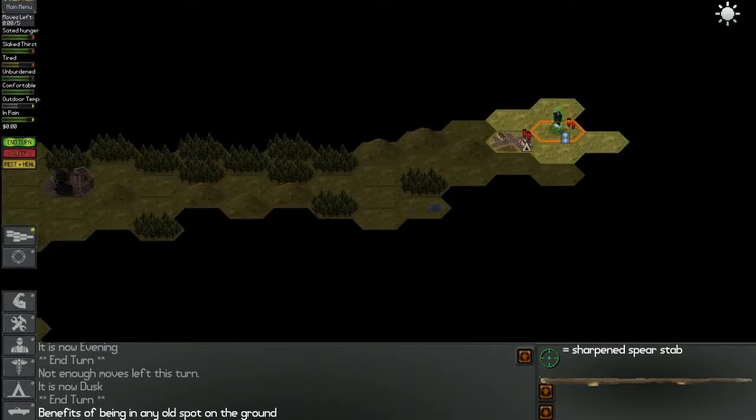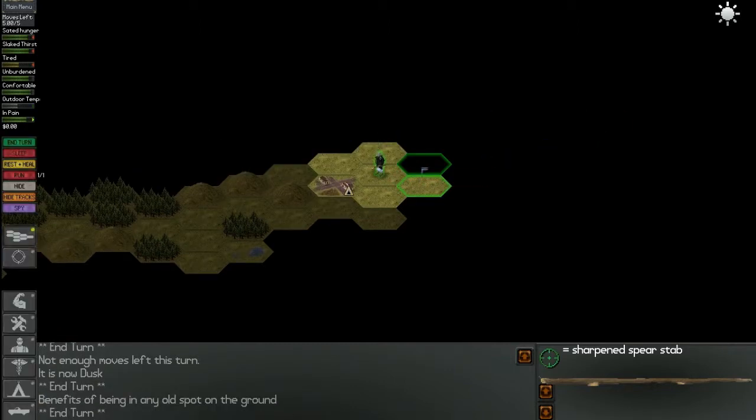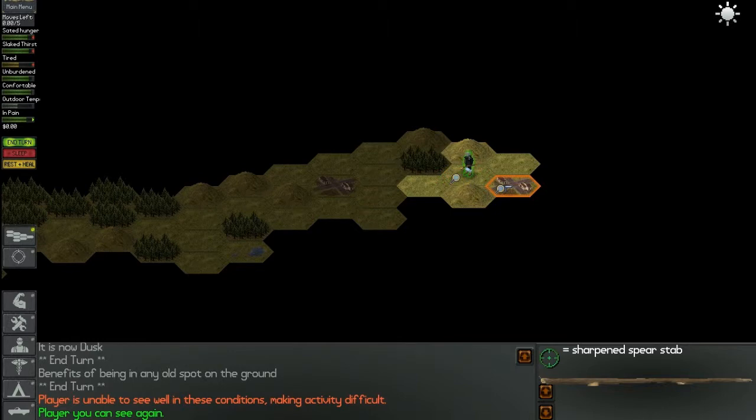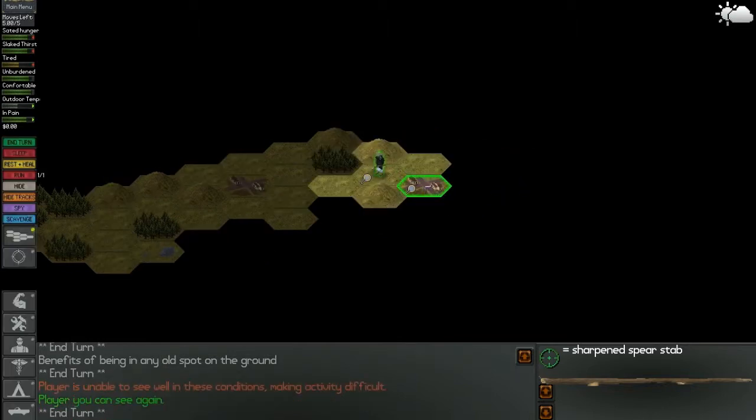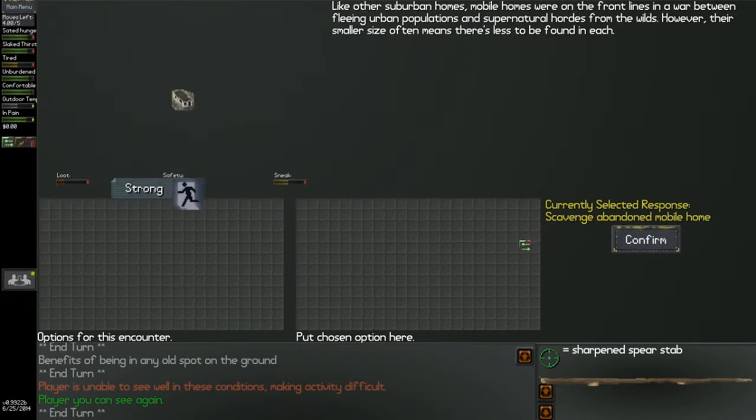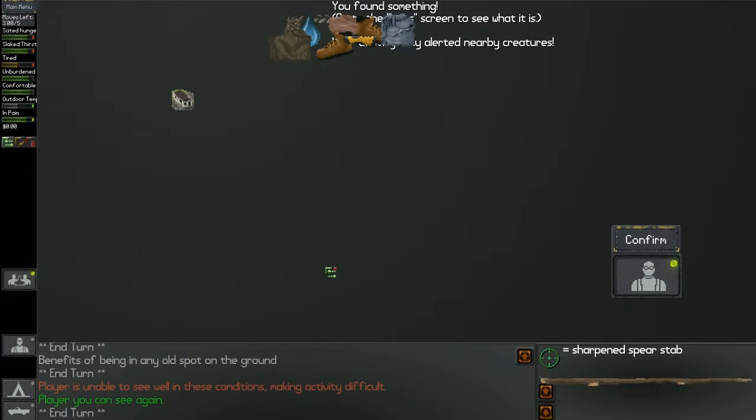So we're gonna keep on moving. Scavenge - here we go. Should be able to sleep here, can also scavenge here - that's good. Banner mobile home. Flashlight. At least some stuff here.